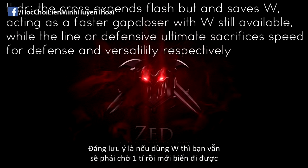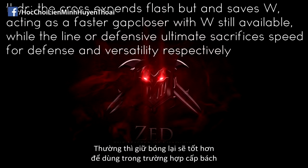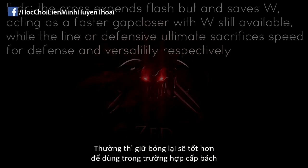It's worth noting that an unplaced W still has a travel time before you can jump to it, and while you sacrifice versatility for speed with a placed shadow, most of the time it's better to have them out in play, as you can jump instantly to them and use them for extra spells.